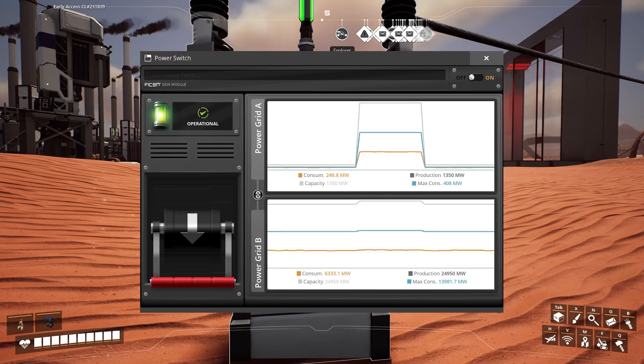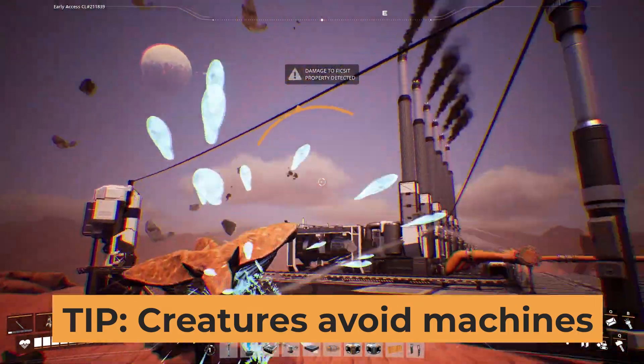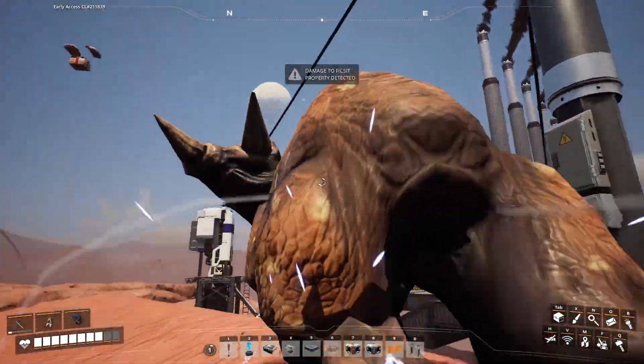Hostile creatures are scared away by active machines, so for the most part they won't spawn near an active base. However, if the power is out for too long, the hostile creatures might start coming back. So be sure to keep a xenobasher on you in case of emergencies.